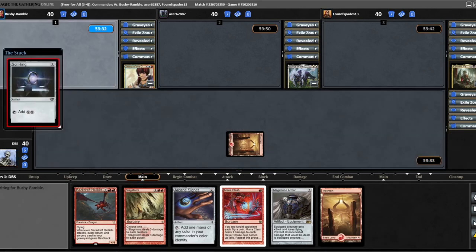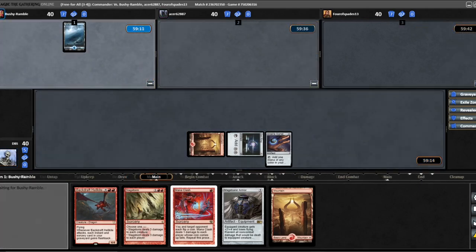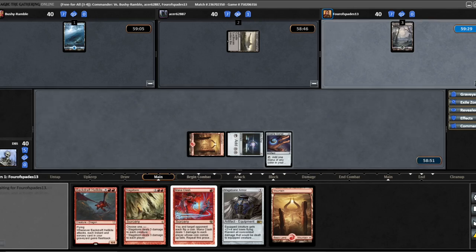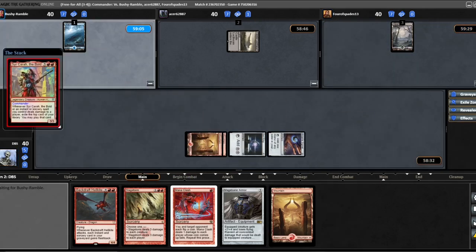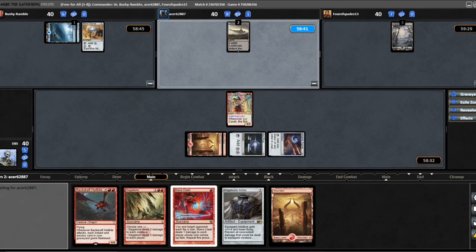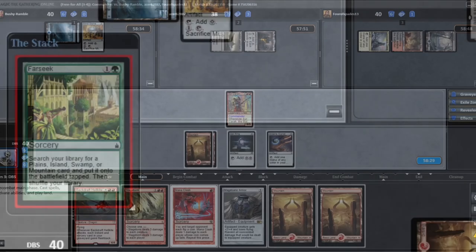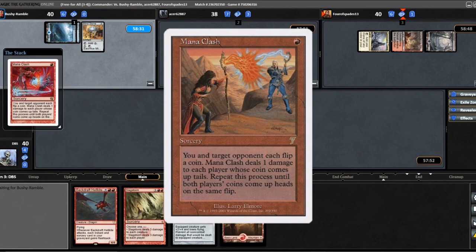Turn 1 Sol Ring into Arcane Signet — a pretty damn good opener. Loras is going to start things off with a Mishra's Bauble, which has the potential to reap some serious value over a long game. I'm fortunate to topdeck another land on turn 2, and I'm going to slam down Sarkara and set myself up for a big turn 3. Joira gets in on the ramp game with a Mind Stone. Loras plays a Knight's Whisper and draws some extra cards. Korvold farseeks a Smoldering Marsh into play.